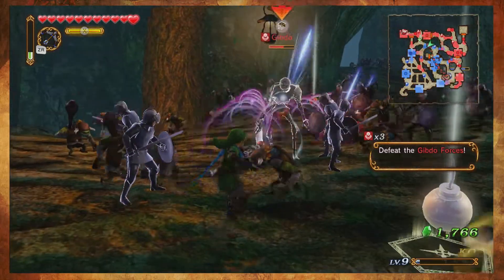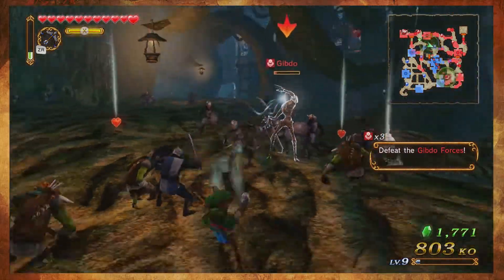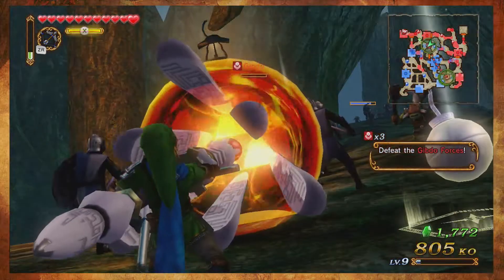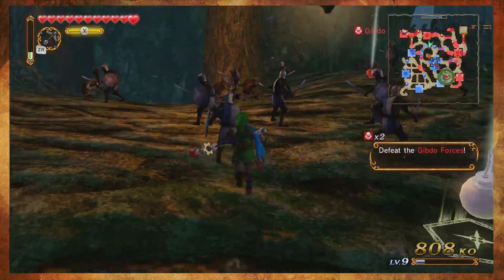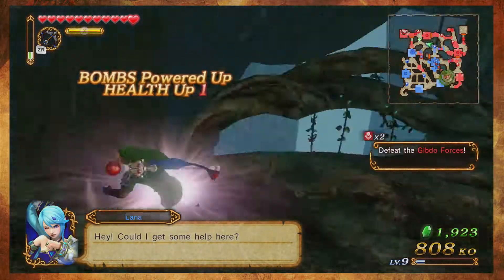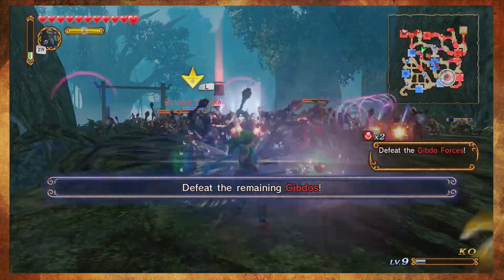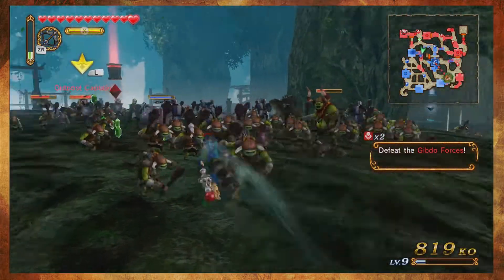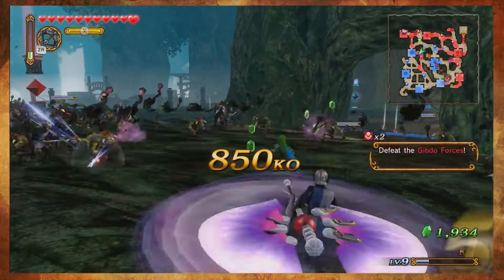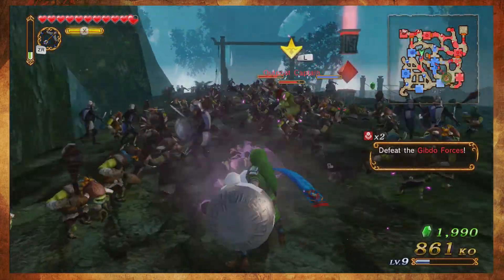There is one thing with the Gibdos — when they start doing that glowing freeze move, make sure you run away. Otherwise you will freeze in place and you're just stuck. While at normal difficulty it's not as much of an issue, when you get to hard — or after you beat the game once and it goes to hero mode — you don't want to be left frozen, because they will cause you some serious pain.